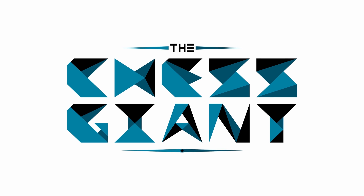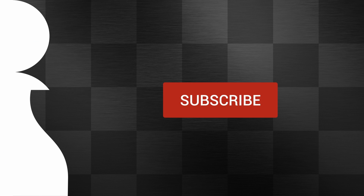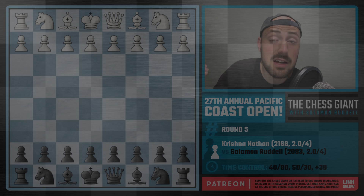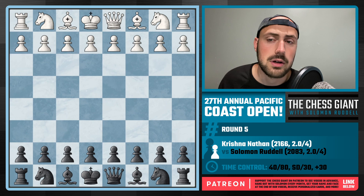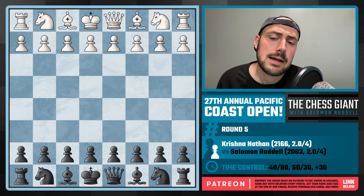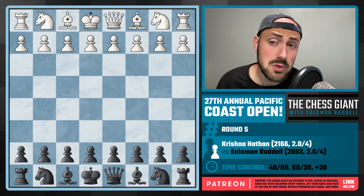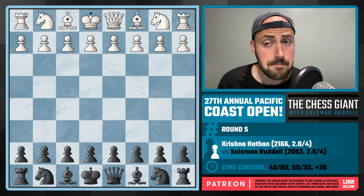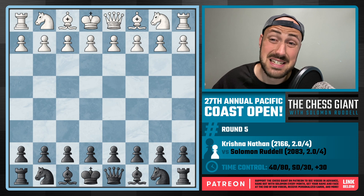What's up, y'all? Welcome to the Chess Giant. This is Solomon Riddell. In today's video, I'm covering round five, my fifth game in the recent tournament, the 27th Annual Pacific Coast Open, the premier section held in Los Angeles, California. Now, up to this point, I'm two out of four. I just dropped game four, so I have two wins and two losses. And here I'm playing as Black against a strong expert level player, Krishna Nathan, who is rated at 2166.